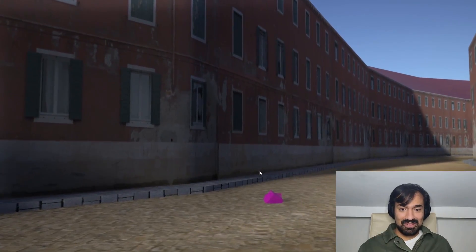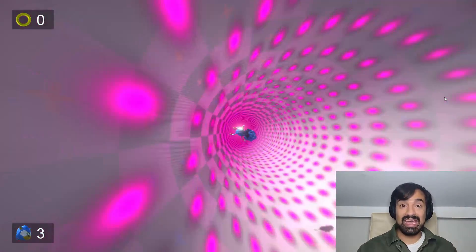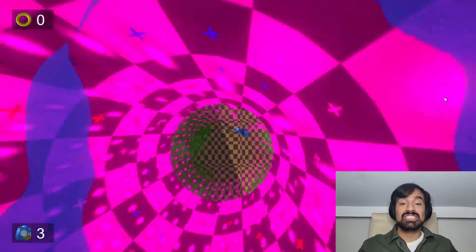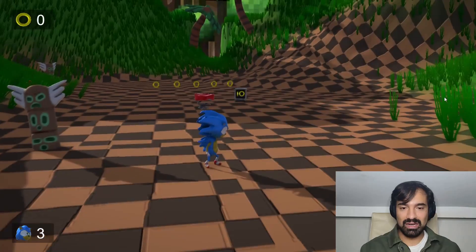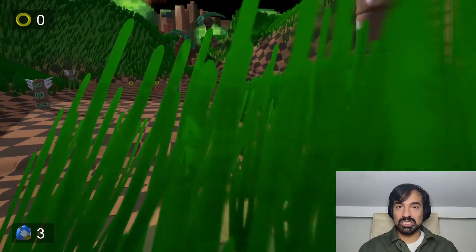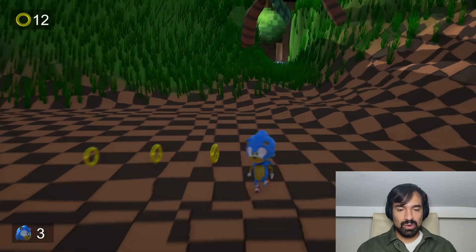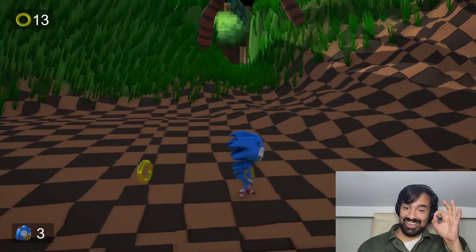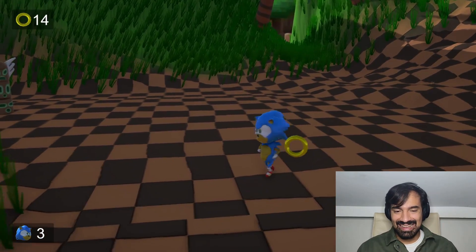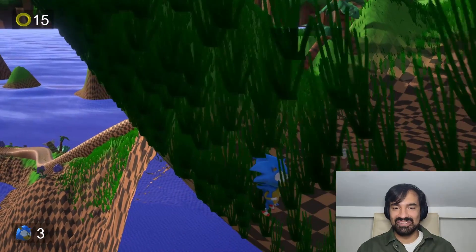Oh my god, that fall animation needs to be top notch. We're falling down. Okay, I can move Sonic now. I jump with Y for some reason. I'll try to explore a little bit of this weird world. We can grab rings — nice. These have such a weird collision, and the camera also has some weird collision.